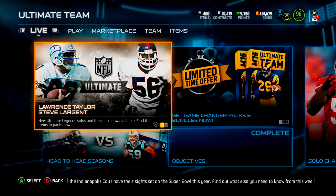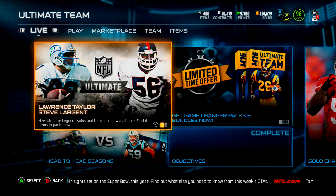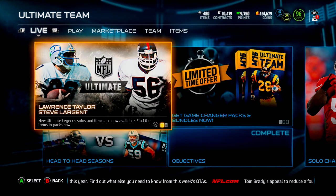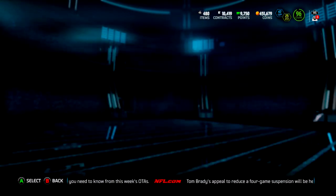Hey guys, what is up? We are back on Madden 15 and we're gonna be opening up some packs today. As you can see, there's new ultimate legends — we have Lawrence Taylor and Steve Largent. Let's see if any of these cards are up on the auction block.